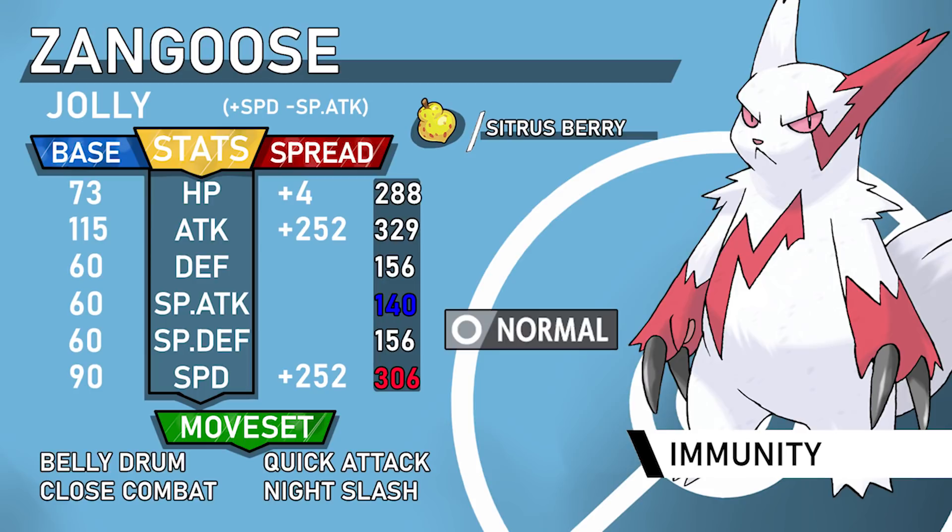Belly Drum plus Quick Attack is really nice because it lets you deal with faster Pokemon — Latios and Infernape for instance, especially under Sticky Web. That priority just becomes a baby nuke. Night Slash is next because you need to hit Ghost-types; on Sticky Web you can slow down Gengar, which no longer has Levitate, and knock it out with Night Slash. Close Combat lets you plow through Steel-types as well.